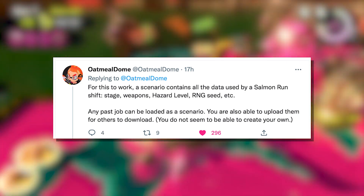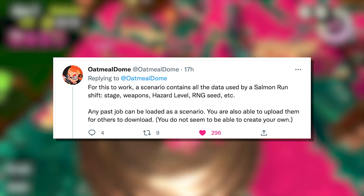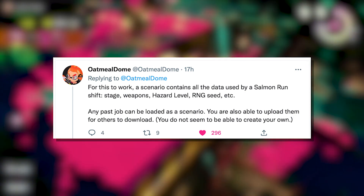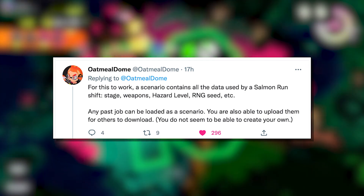This includes the stage, weapons, hazard level, RNG seed, etc. Any past job can be loaded as a scenario. You are also able to upload them for others to download. You do not seem to be able to create your own.